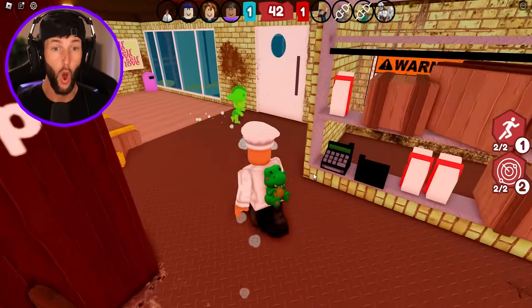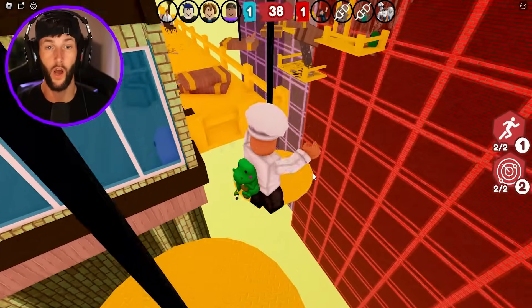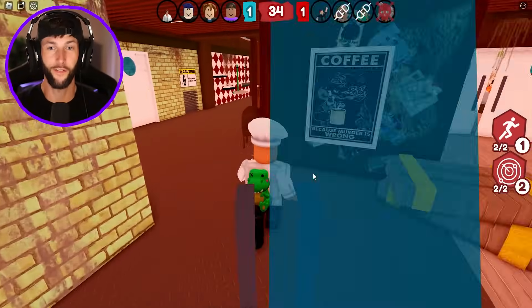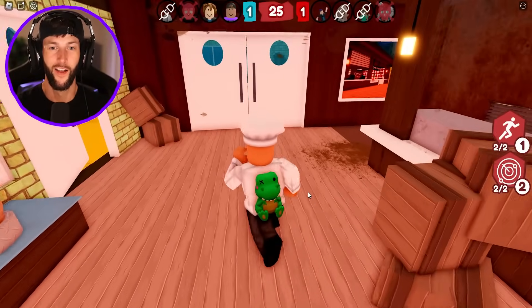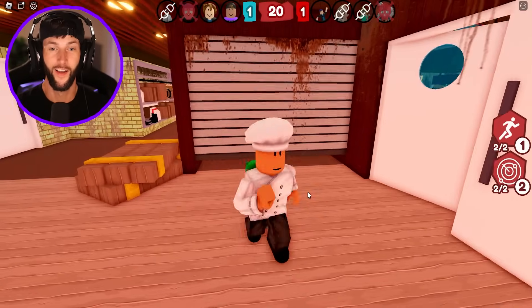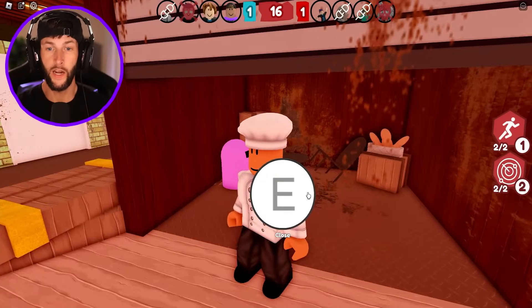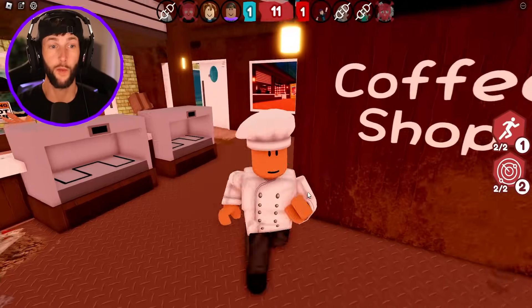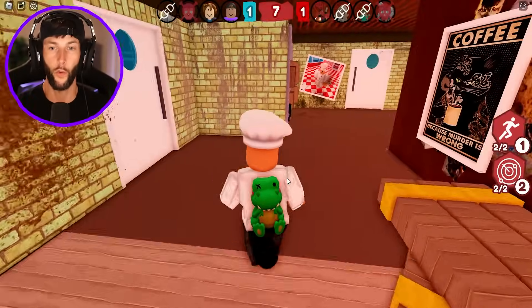I saw you, dude! Why is he going so fast? He just jumped off — I think he slipped. Where are you going? I see you, little baby. You can't hide in there forever. How is he not in here — can they go through the walls? They can slip through — there's a picture right here you can go through. I gotta remember that.